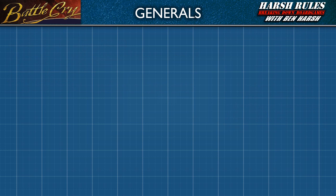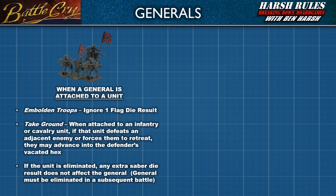When a general is attached to a unit, it can provide significant benefits. First, embolden troops: when a general is attached, the unit ignores one flag die result. Next, take ground: when attached to an infantry or cavalry unit, if that unit defeats an adjacent enemy or forces them to retreat, the unit and the general may advance into the defender's vacated hex. An additional note: if the unit is eliminated, any extra saber die result does not affect the general. Generals must be eliminated in a subsequent battle.